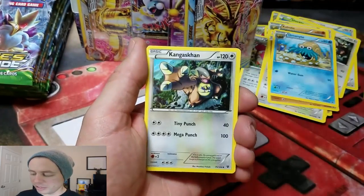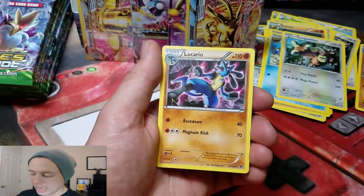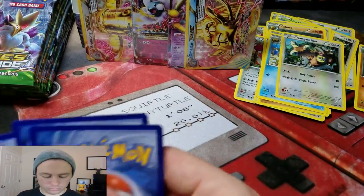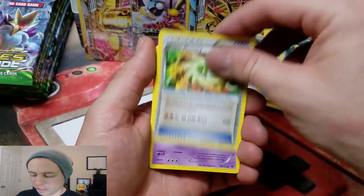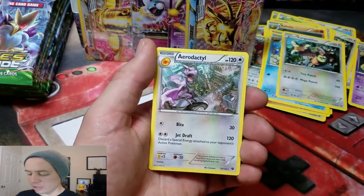Random Receiver! Random Receiver! Kangaskhan! A Kabuto! Followed by a Shuckle Reverse Holo! And a Lucario Rare! Power Memory! Weezing! Fairy Drop! A Power Memory Reverse! And an Aerodactyl Rare!